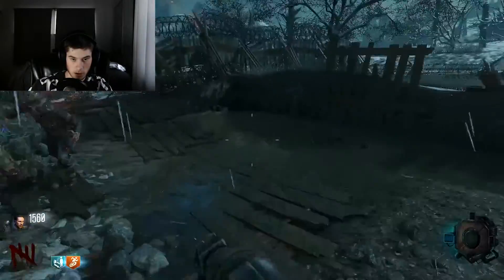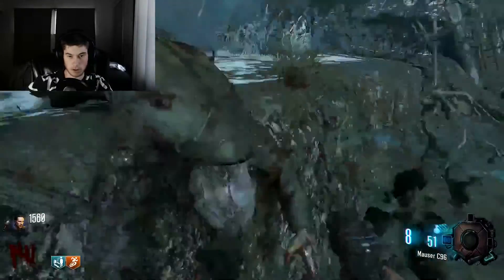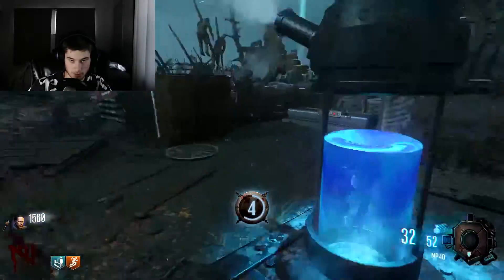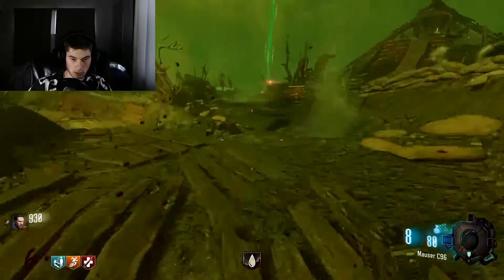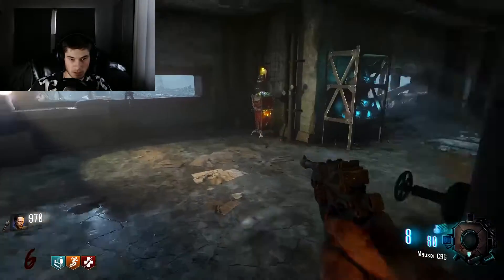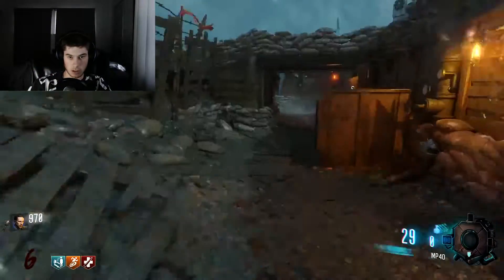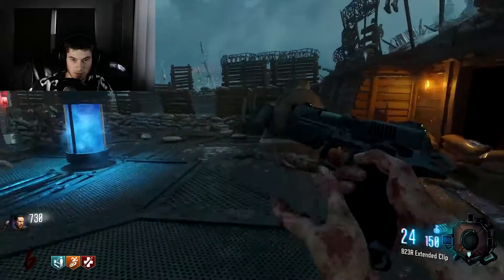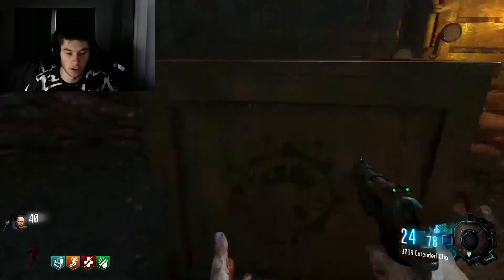Once we got this generator on, we have most of the map turned on, which is really nice. Let's go ahead and get our shield done right now and get Jug turned on. We're going to be abusing the shield — I'm telling you guys that right now. We just have that one last area to unlock, and once we get this speed cola, that's actually pretty good. Normally I wouldn't be super stoked on that, but I'm not upset.